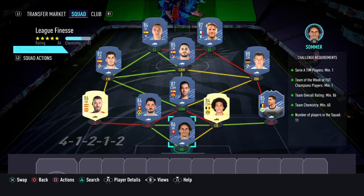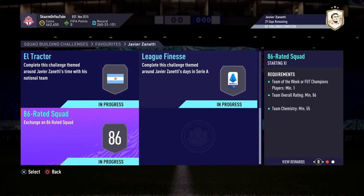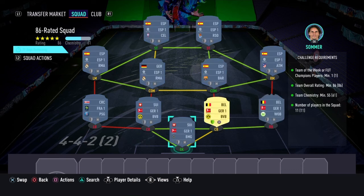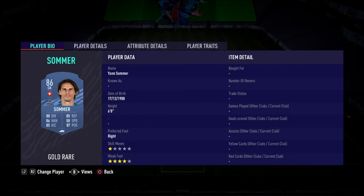Now let's move on to the final section, the 86-rated squad. This is going to cost 124,000 coins to complete. No loyalty is required — even though the right center back does have loyalty, it does not affect this SBC whatsoever. Here are the players I used.